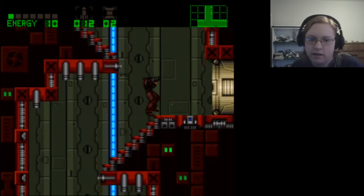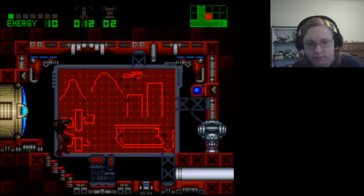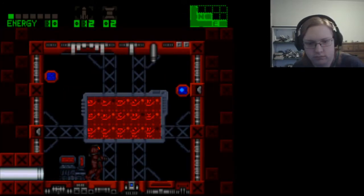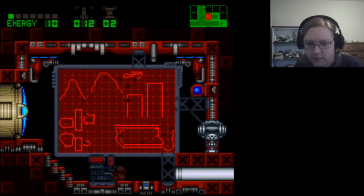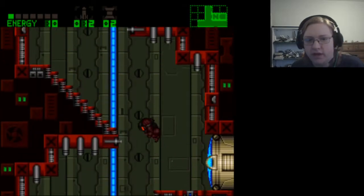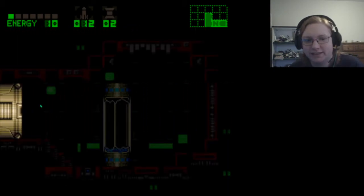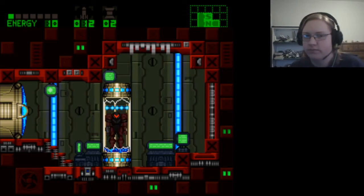Oh my god, no — oh. Map room, nice. I still haven't figured out what that thing does but whatever. There would be 10 per area but they chose 15. Nav room here — that means one of these is a save room, right? Yes! Just save with 110 energy — that's not going to end poorly.